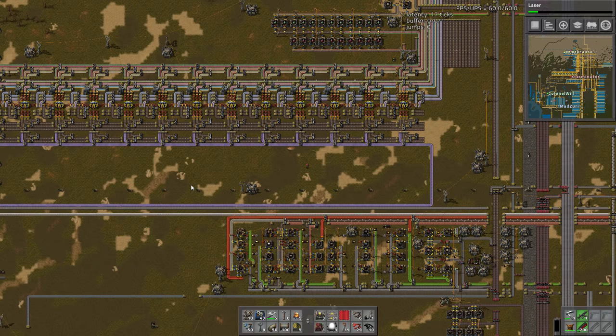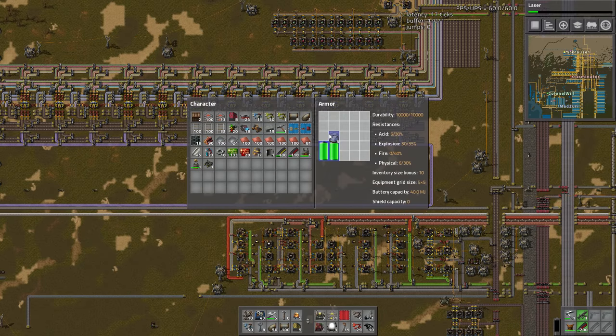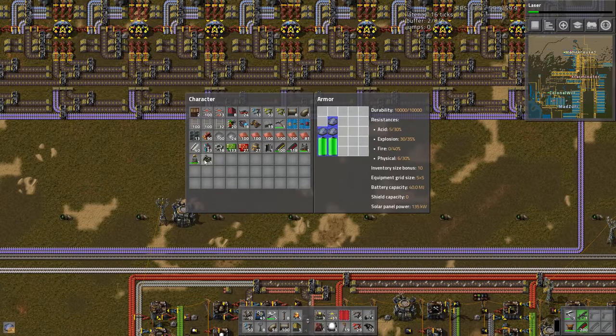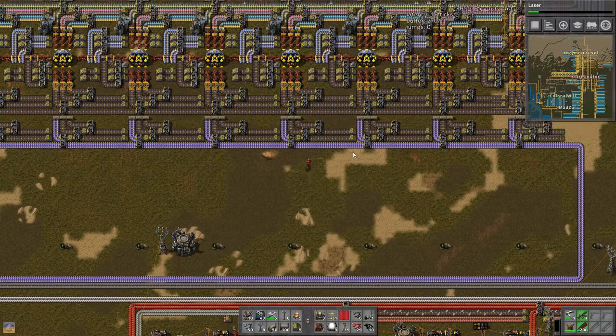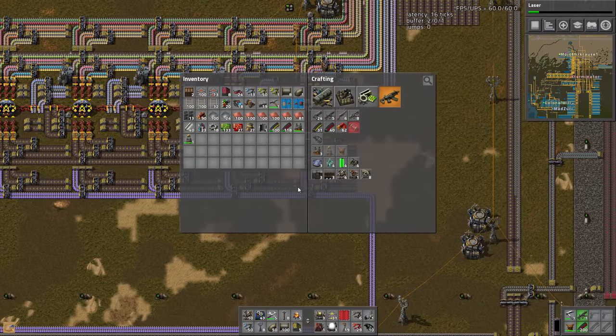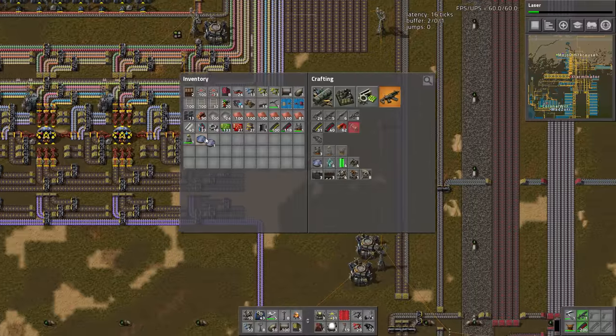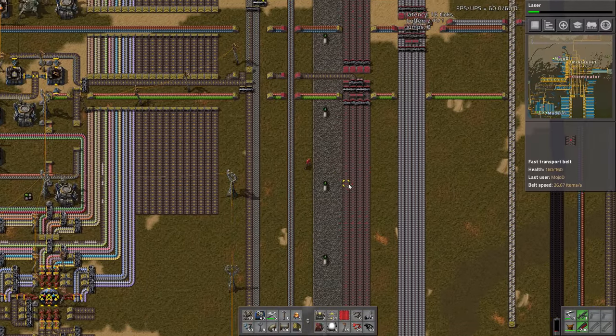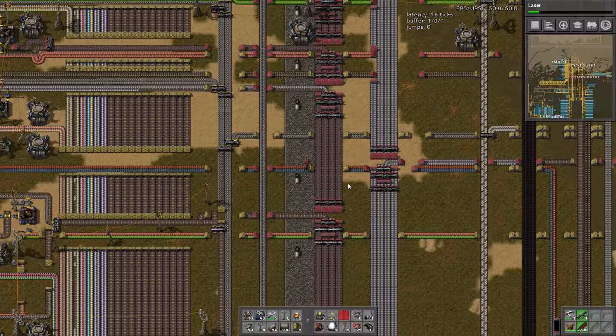The layout I found is the one where you have underground belts feeding like two or three labs and then chained down — maybe five labs each line. We'll probably end up there again because this one is very space inefficient. Yeah, extremely — that's the only reason I don't like it.